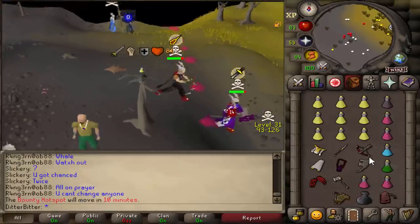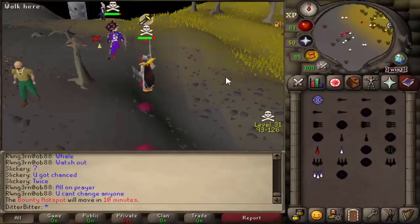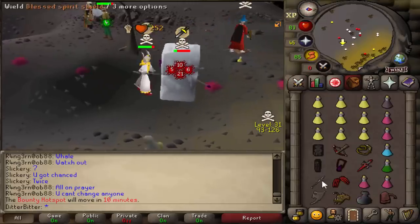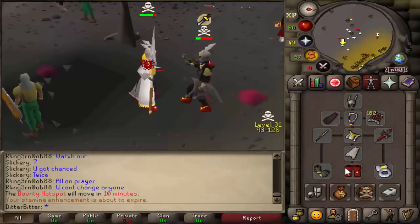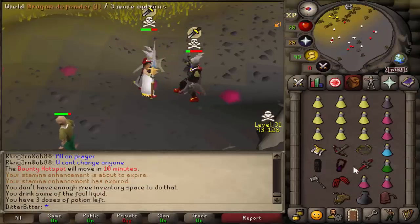Hit him with the whip here. Going for a freeze. I need to be careful because I'm on 83 HP — if he really wants to, he can just spec me out. Damn, we could have got him with the G-maul. Unfortunately did not. That's just depressing, dude. Going for a freeze — and we didn't even get it. Oh my god. A nice little 36 there.